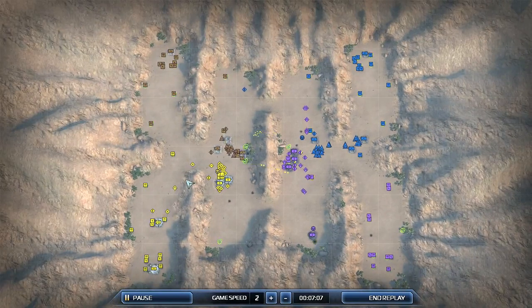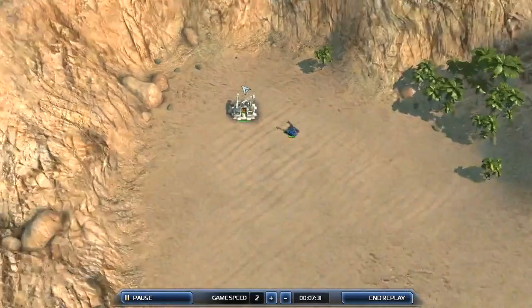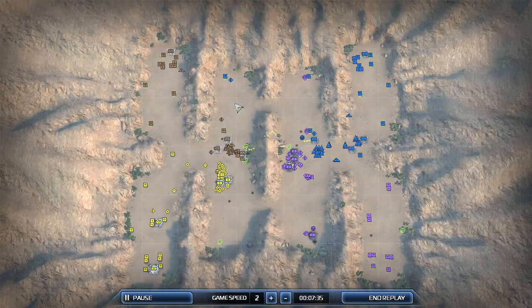The attack missile launchers only become useful if you have 10 or 15 launchers and they all shoot at the exact same time — then no amount of adapters can deal with all those missiles at once. Meanwhile I've sneaked around an engineer, capturing a mass extractor before Lobster even notices.